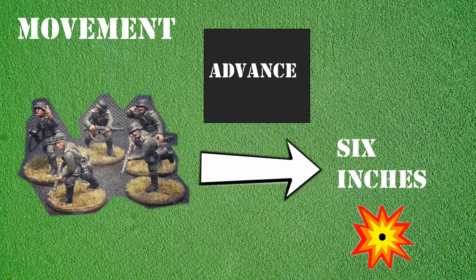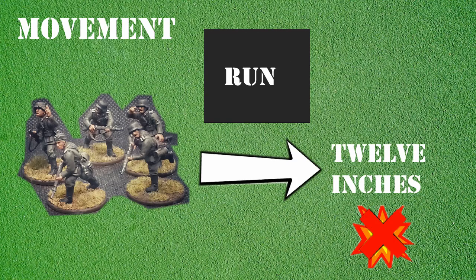The second order you can use is run. When a run order is assigned, the section can move up to 12 inches in any direction. Just like advance, it can make any number of turns as long as it doesn't exceed the 12 inches of movement. A unit that has used a run order cannot fire at the end of its move.